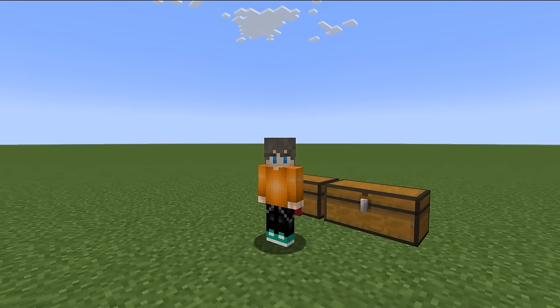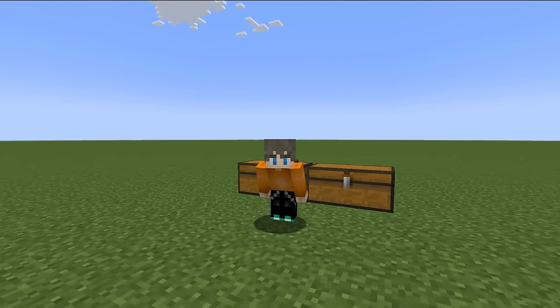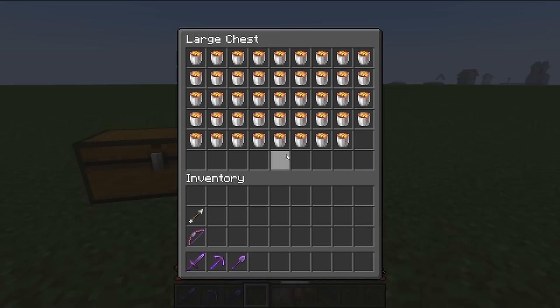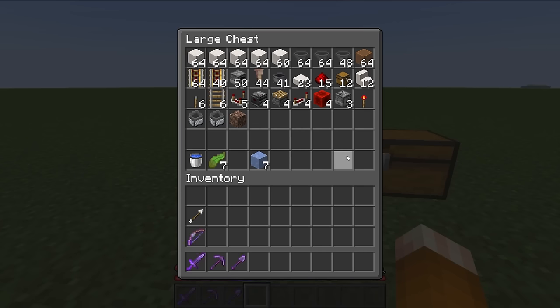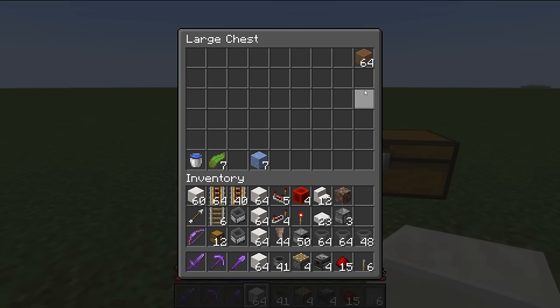This is my block-by-block tutorial for a lava-powered 50 furnace super smelter. It's easier than it sounds, I promise. You're going to need 44 buckets of lava and everything in this other chest to get started. The materials are in the description below and the quartz blocks can be replaced with any solid block. You'll also need to be able to make 7 water sources. I'm going to use ice for mine.